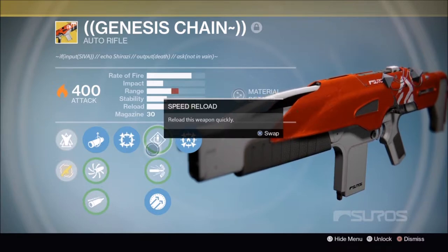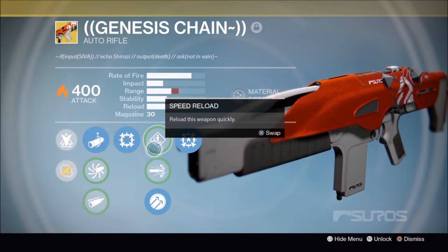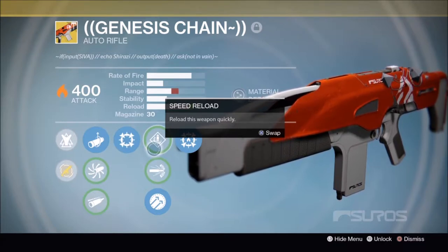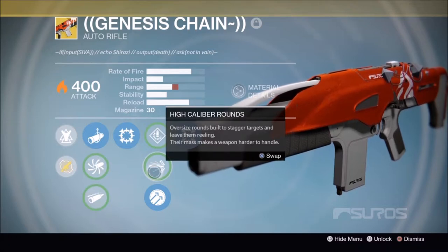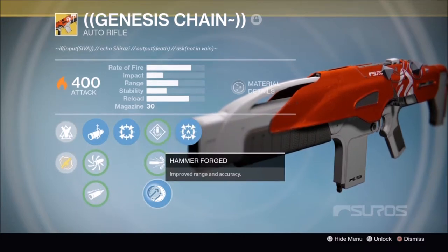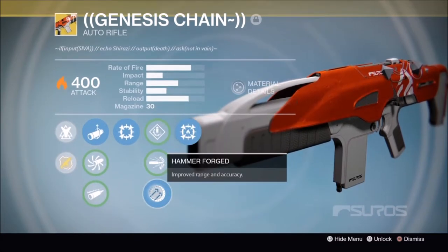Speed Reload reloads this weapon quickly, but I don't really see much difference — maybe nanoseconds. It's not worth using because this weapon already reloads fast enough, and plus you're going to lose range, so I would not use this perk. We have High Caliber Rounds which will stagger your targets, which is good, but you're going to lose range. So I would go with Hammer Forged for more range and accuracy. You guys can decide, but I would go with Hammer Forged.